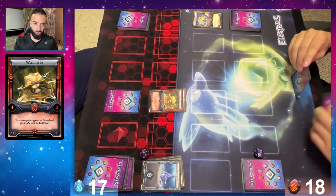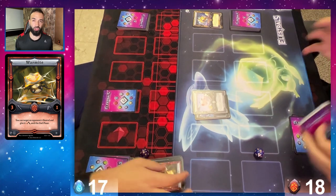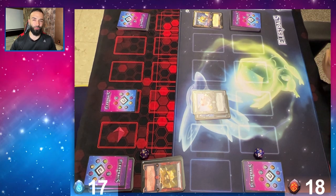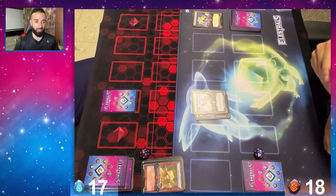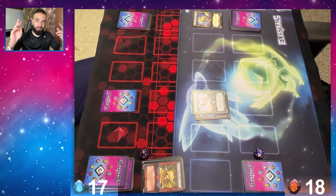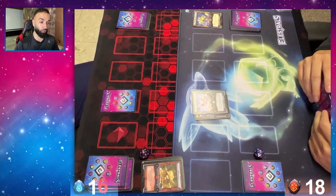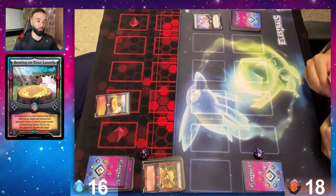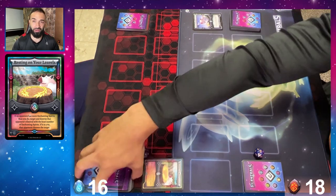My hand is insane. I drafted as many high-attack Elesteros as possible — enchantment cost of one with five attack. This is going to be very easy to defeat my brother. When you can normal enchant five attack for one cost, even with no effect, that's just crazy. Sorlet is one of the best Elesteros in the game. My brother's rune — Resting of the Laurels — cast for enchantment cost of one, destroys one Elestero on my field just like that.